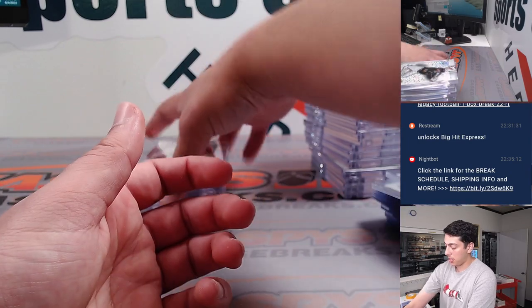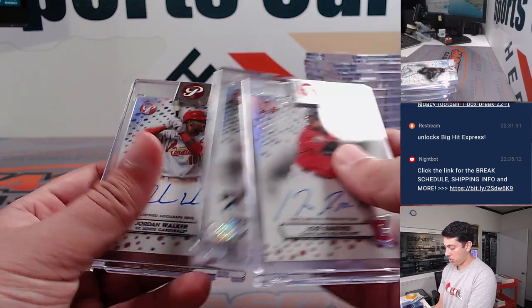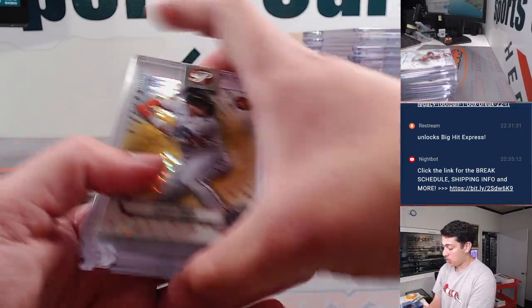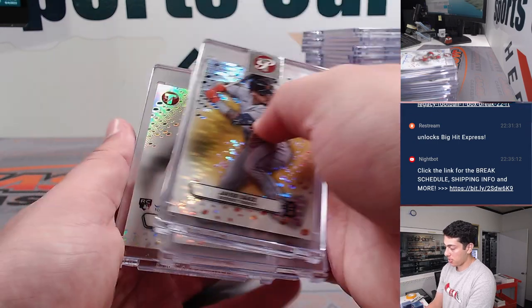Gold Soto, Swaggerty, had a J-Ram Autograph, Servan, Jordan Walker Autograph, Gold Baez, Bellinger, and a Jordan Diaz Autograph.